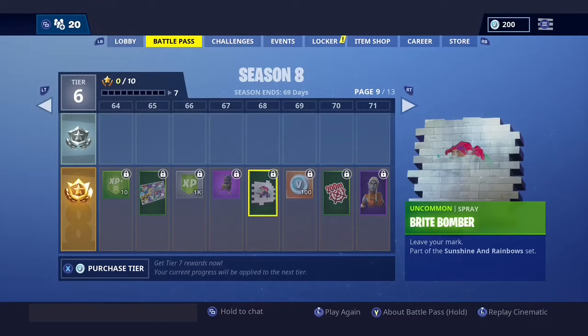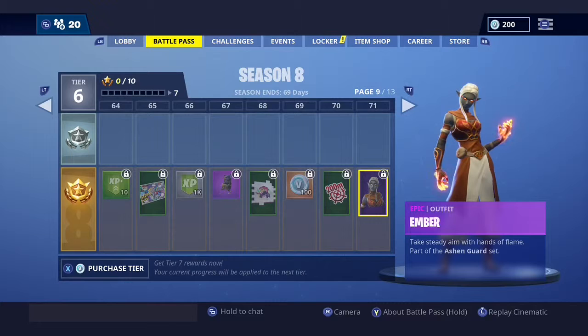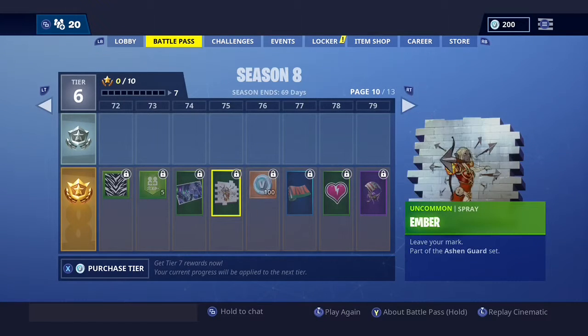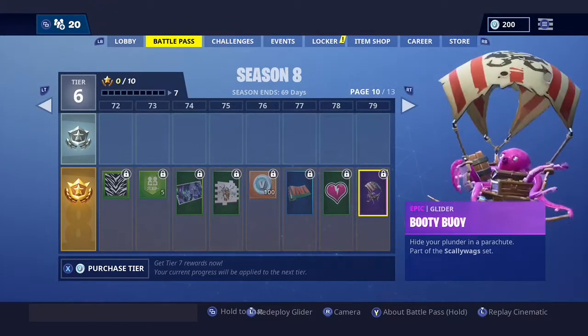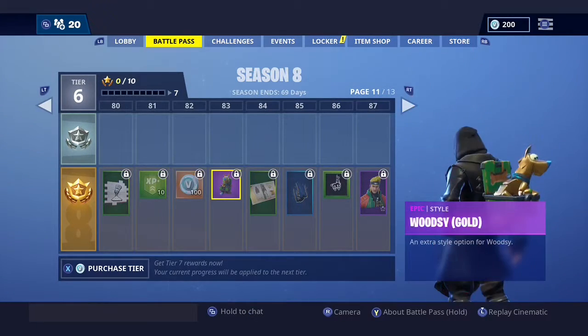There's another dog — cutie, cutie. Bright Bomber. 100 more V-Bucks with a 200-meter snipe — that's cool. That skin, I don't know how I feel about it. I don't think I'm gonna be rocking that skin anytime soon. This glider is super cute — this is the glider I was talking about. I really like it. But it's Tier 79, which sucks.